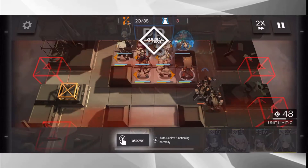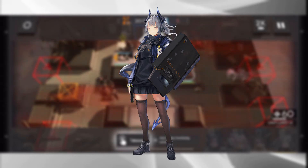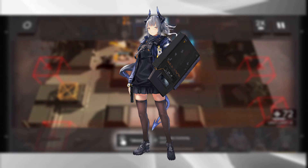Let's start talking about our first defender operator on this banner: Liskarm. Liskarm, with her fancy little handgun, is completely designed to block enemies and make sure nothing gets through your line. She is able to block up to three enemies and has a deployment cost of 18, which is a little on the high side — but that's what your vanguards are for.